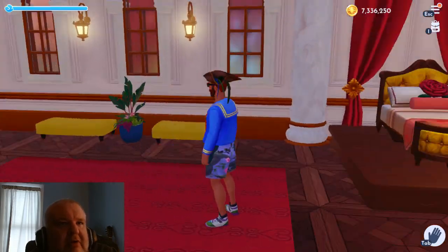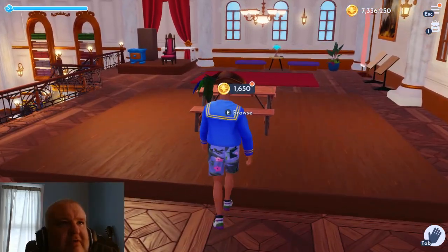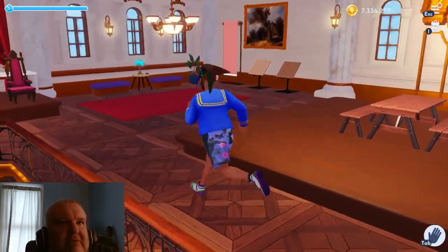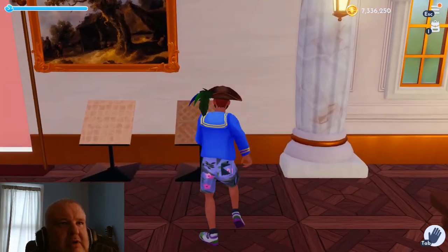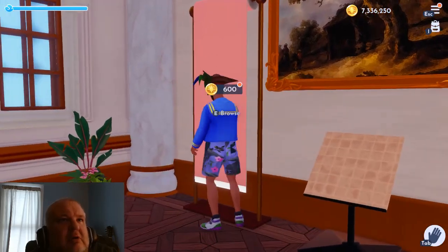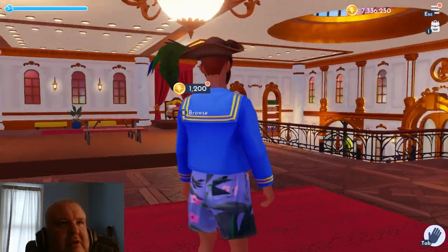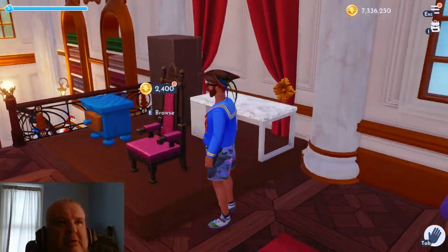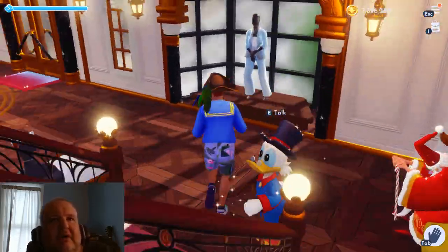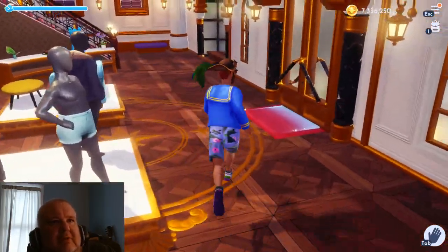I think they've expanded this because I don't remember this part being open, and there's still nothing here. They're probably going to put something in there at some point by that bench. Can you buy this? Yeah. It's a rug for your floor, wallpaper, a lamp, a chandelier. You can buy this stuff of course, but I don't think I need any of it.